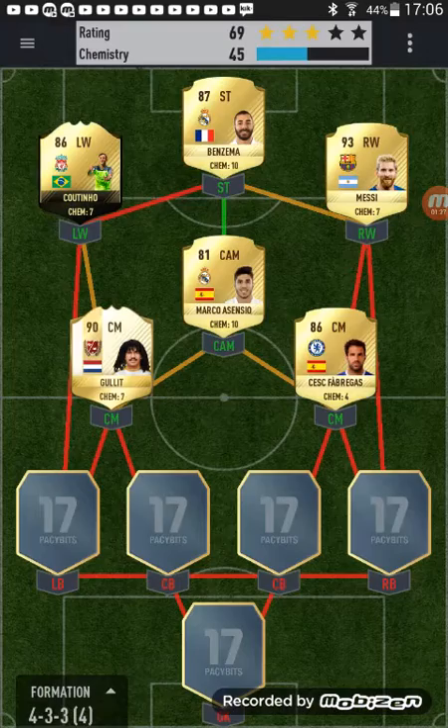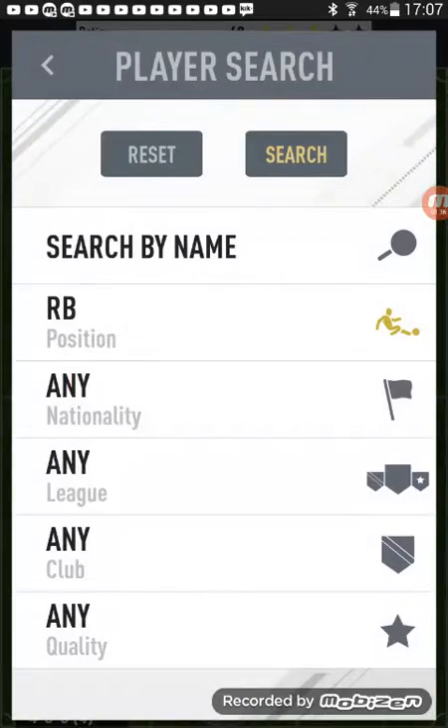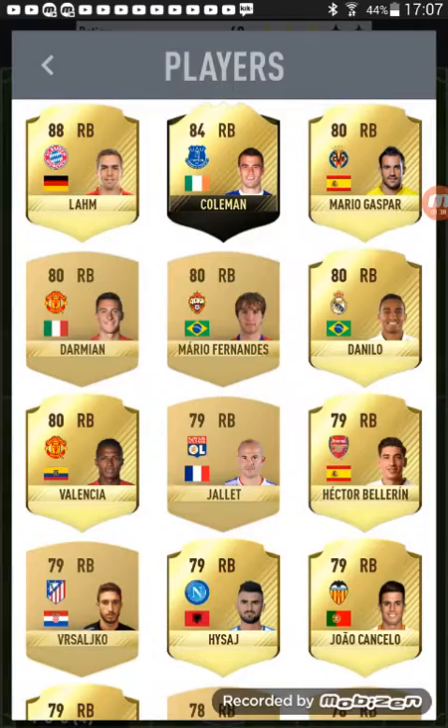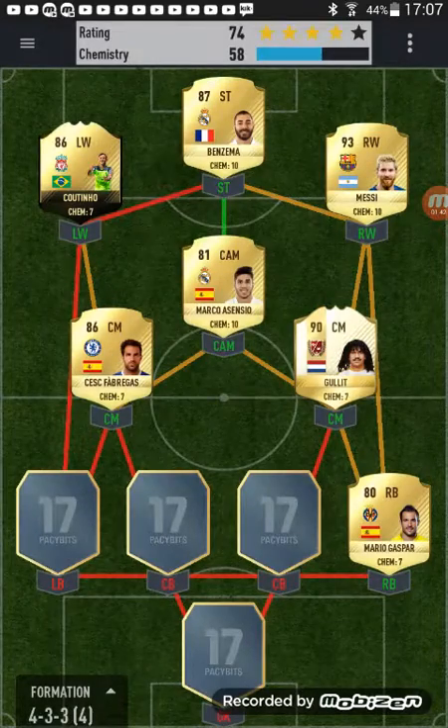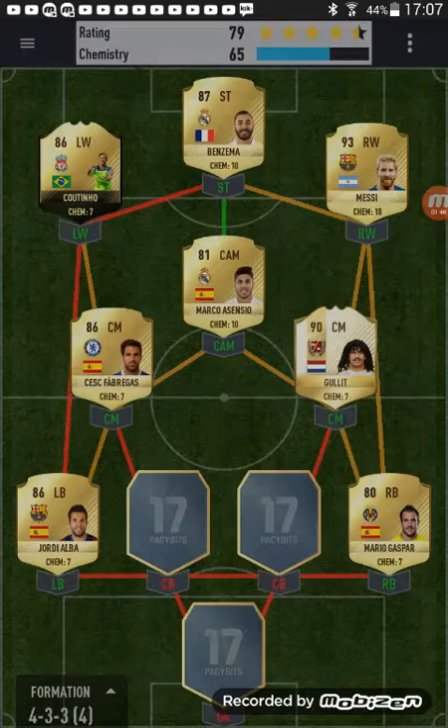Let's go for Fabrigas, then swap them around so that will get more chemistry. Pretty much yeah, let's go for that. And let's search for our right back — let's go for a nice Mario Gasback. Then for our left back let's have Jordi Alba.